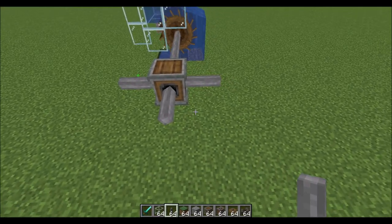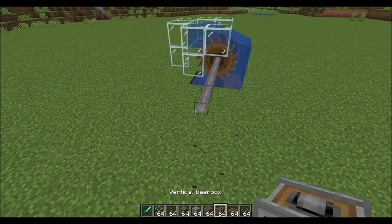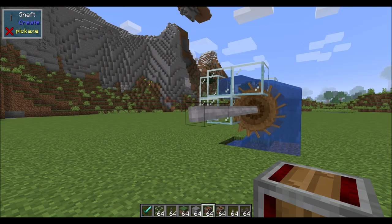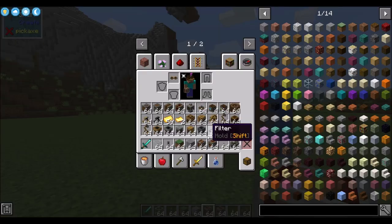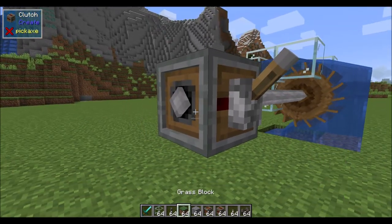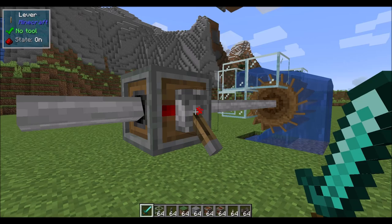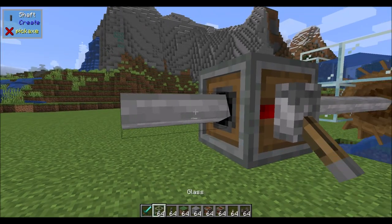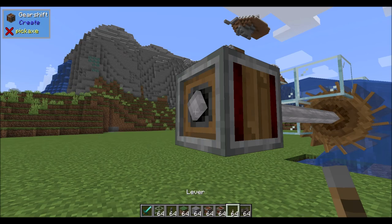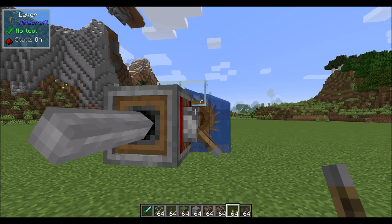The gearbox demonstrates rotation in four directions simultaneously. If you want fancier control over rotational energy, look at the gear shift or the clutch. The clutch is like a shaft but with a redstone signal it stops rotational force on one side while the other keeps turning. The gear shift uses a redstone signal to reverse the direction of rotation — currently turning clockwise, give it a redstone signal and it turns counterclockwise.